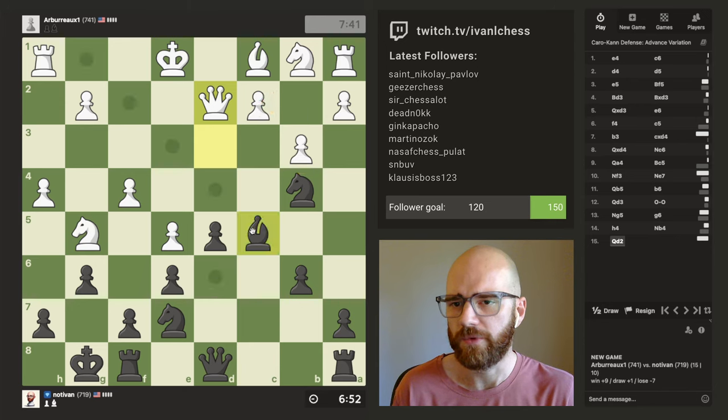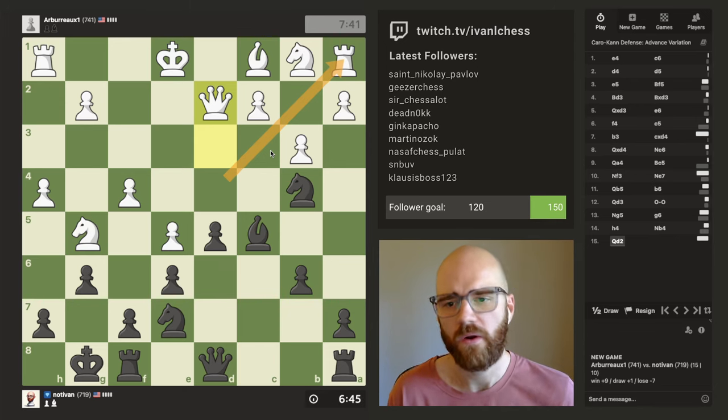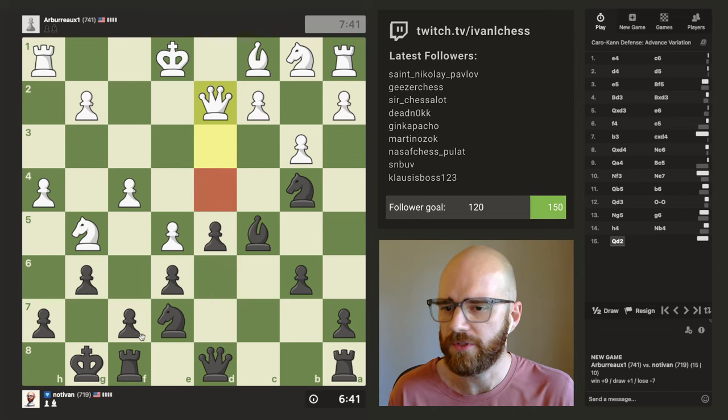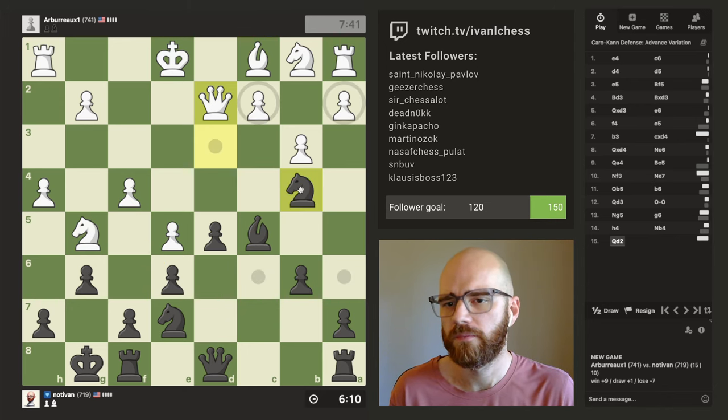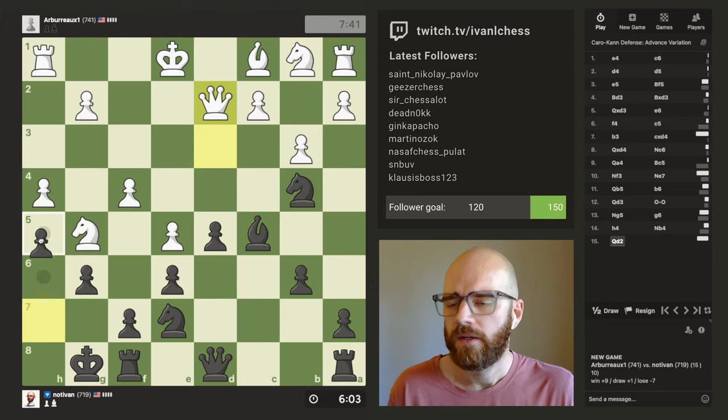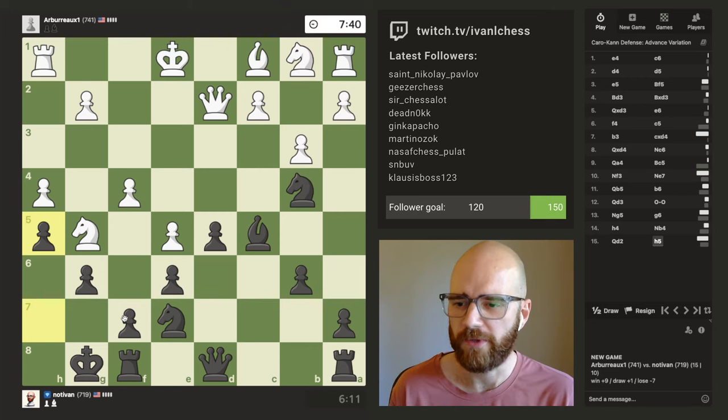Maybe I should just block this pawn from pushing any further. Maybe h5 was the play to just prevent his pawn march. I don't have the fork anymore. Obviously I can't go d4 — nothing's protecting the bishop there. Am I kind of just forced to play h5? I really don't want him to open up the g-file here. Then again, if he pushes his pawn, I suppose that won't be the end of the world. Do I have a good knight move or anything? Not really. This move might come back and bite me.